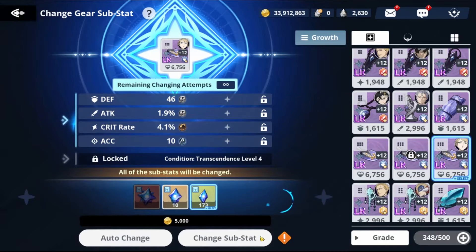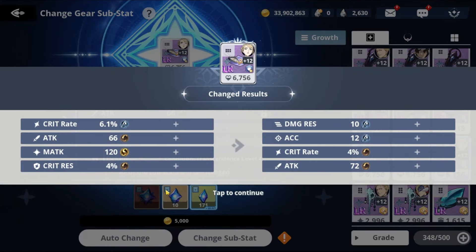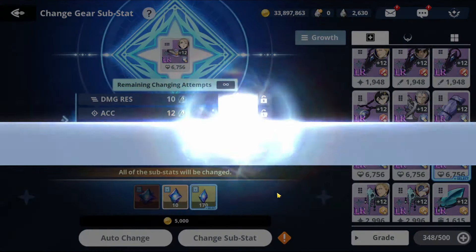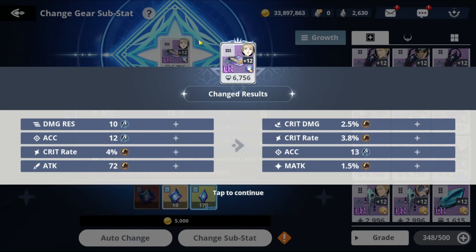We got attack and critical res — not needed for Charlotte, so let's keep going. If you get something that's good for other characters but not Charlotte, try and save it for another set. This piece would be good for Julius if only it were an matk piece. We got three C's but all the C stats are good for matk or attack characters, plus acc — good for attack characters. This is actually a usable piece for other characters.